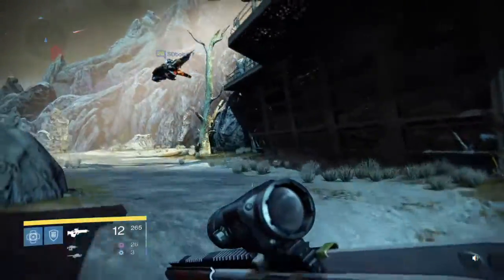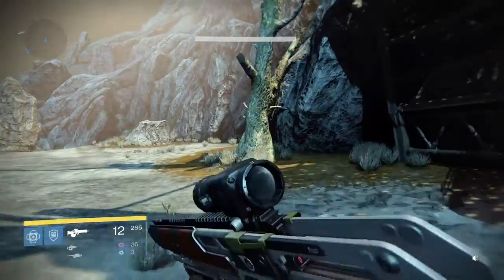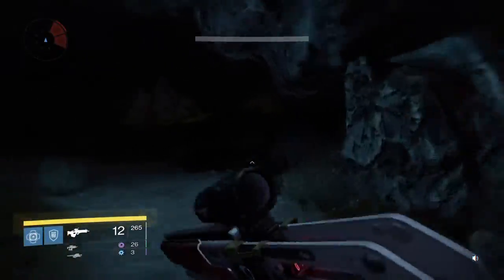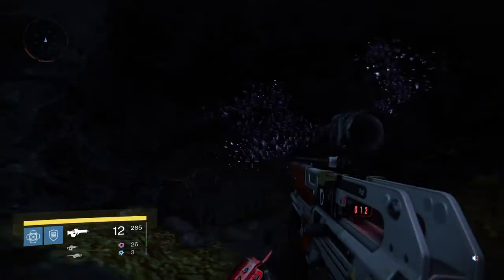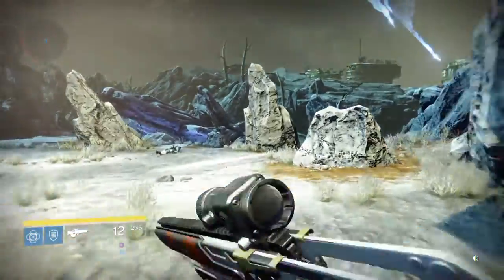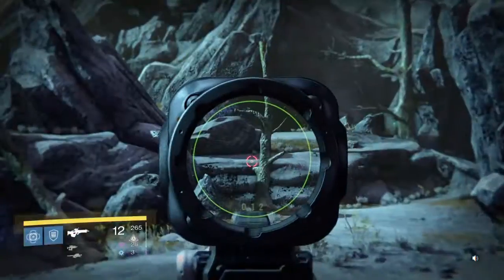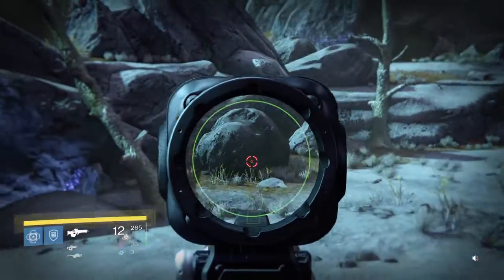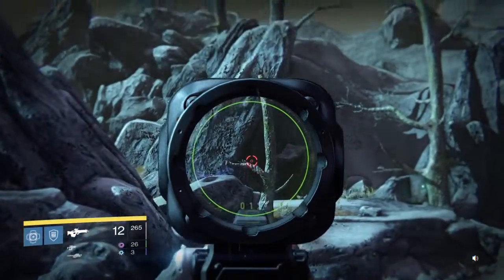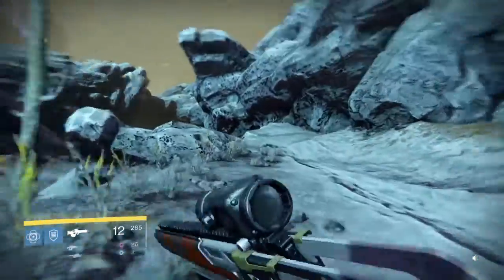There's another cave over there, and no more beyond that, so just run in this direction. Here's another cave and this cave will finish out the route. Nothing in this one, but spirit bloom has a very high tendency to just randomly spawn everywhere — they even spawn up in the trees, right off the top of the branches.